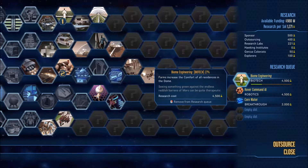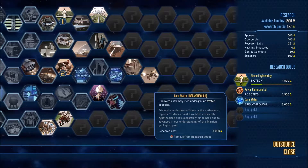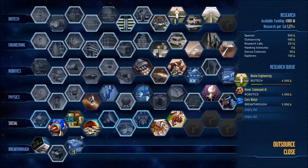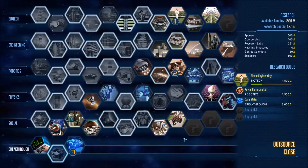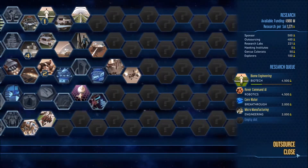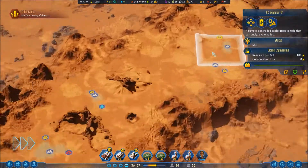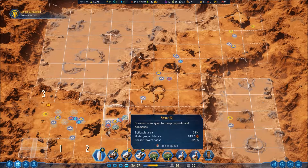What am I researching? I'm doing Rover Command and Core Water. The metal is fine, food is okay — food should be okay because I've only got three domes.